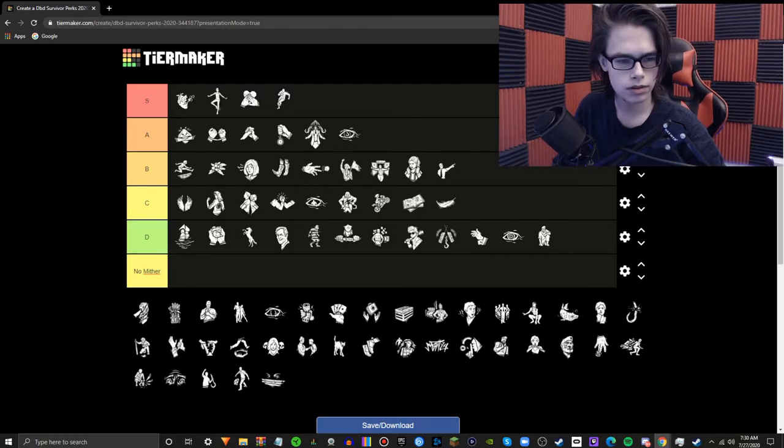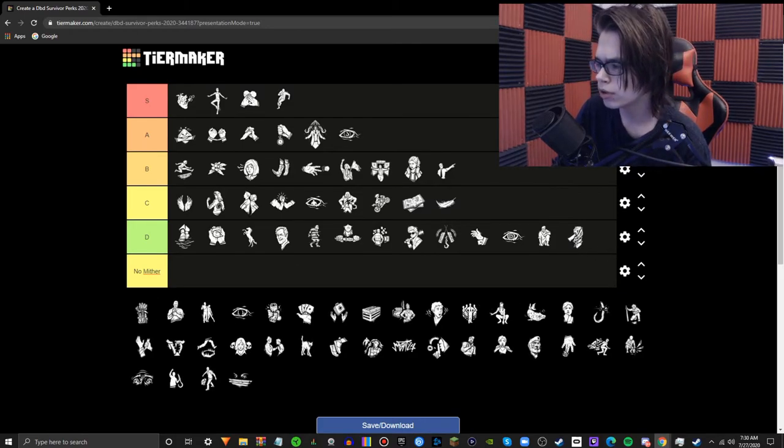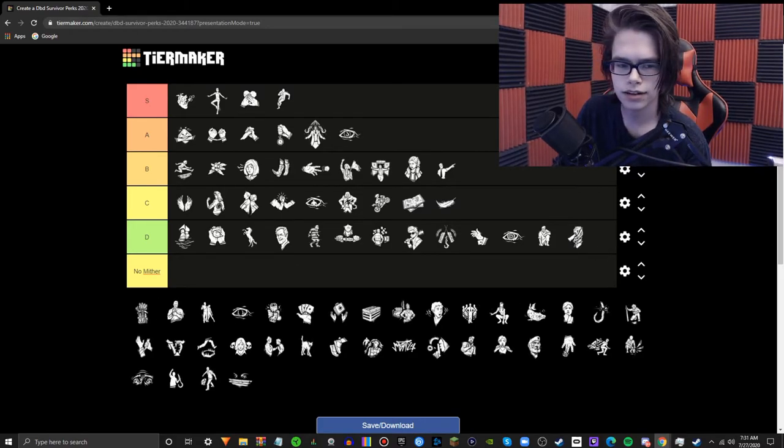Lucky Break — I have to look this one up. Basically, anytime you're injured, it activates for a total of several seconds and is permanently deactivated for the remainder of the trial. Bad — who even runs this? That's so bad.